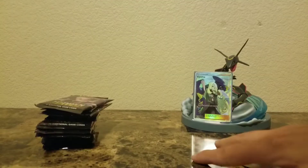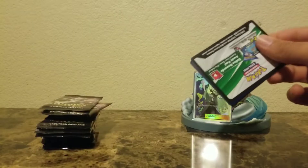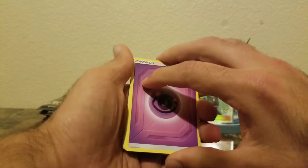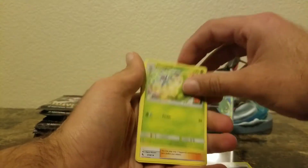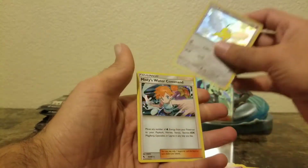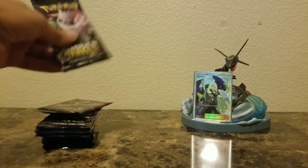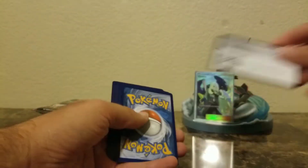To start off — reverse holo Koffing and Blaine's last resort, so rough start I guess. Not the greatest. Hidden Fates pulls were getting tougher and tougher. Pack two: Metapod, Giovanni's Exile, Voltorb, Koffing, Jigglypuff, and Swablu — which we have already pulled — and Misty's Water Command. Nothing great so far; we already pulled the Swablu.